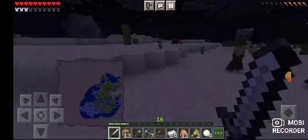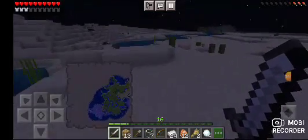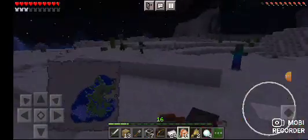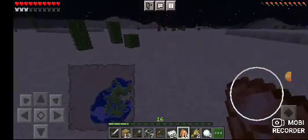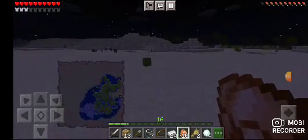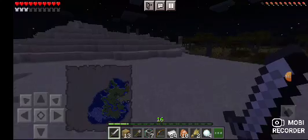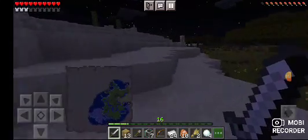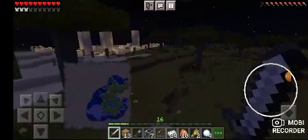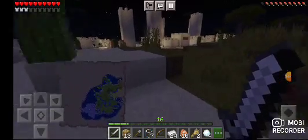I'm just gonna run through and hope they can't get me. Come on — somewhere around here. There are big towers at the front of it. Just run, run, run! I've actually been to a desert village before so I know what to expect. Yes! You can see it on the horizon just over this hill — and I died literally just over there by a creeper.